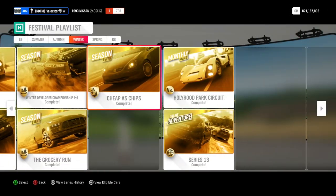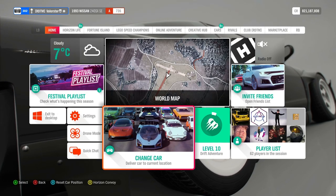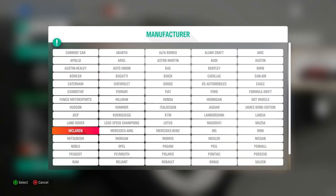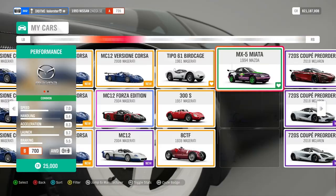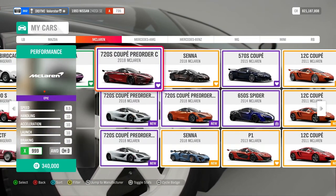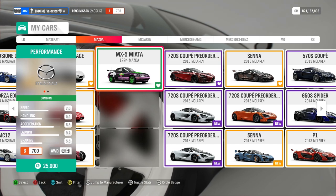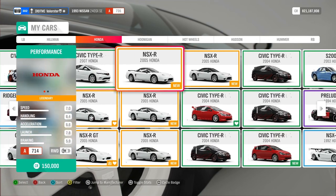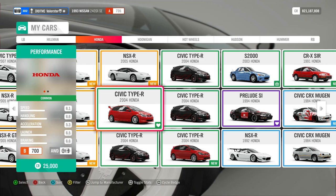Next up is the cheap cars championship — the requirement is a base cost less than or equal to 25,000 credits in B700. There are a lot of cars under that credit limit. The car I used is the 1994 Mazda Miata, which I already had a tune for. From this event, you win the 2004 Honda Civic — it was once very rare, but since the auction house update, nothing is rare anymore.